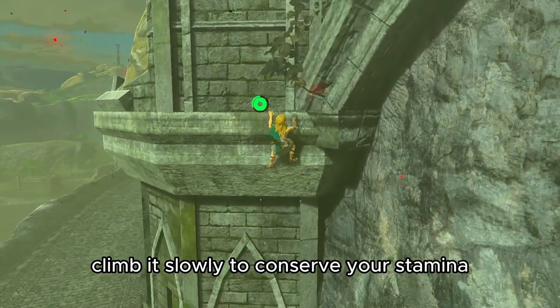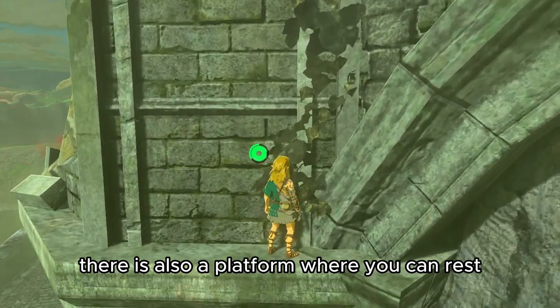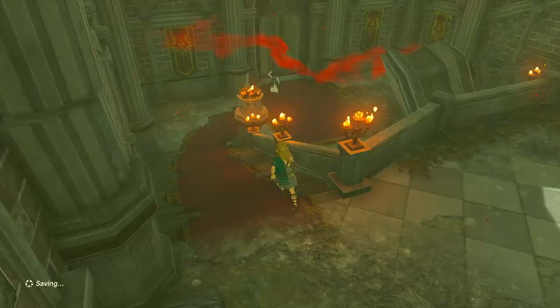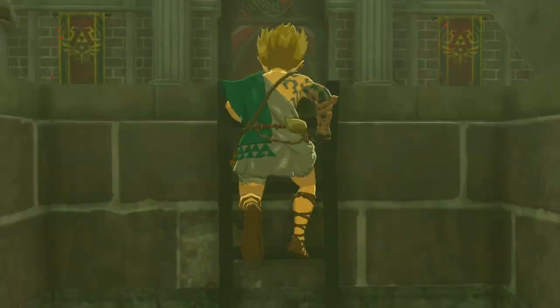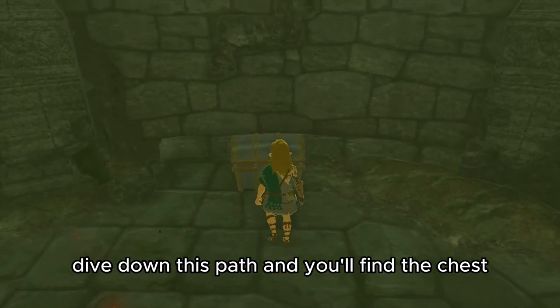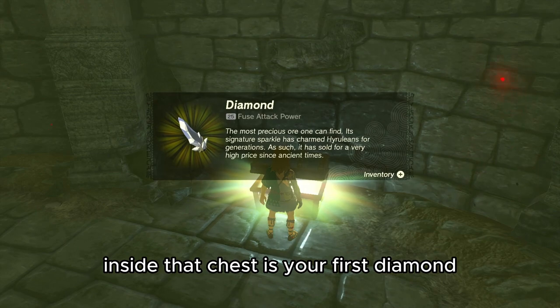Climb it slowly to conserve your stamina. While climbing, there is also a platform where you can rest, so make sure you get some rest before continuing the climb. Once you're inside, you'll notice a small hatch on the floor. Use your ultra hand to open it. This leads you to the royal hidden passage. Dive down this path and you'll find the chest. Inside that chest is your first diamond.